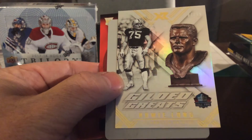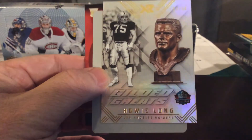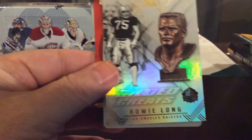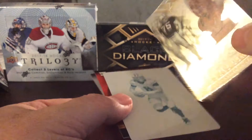Here's an insert — Gilded Greats, Howie Long, Oakland/Los Angeles Raiders, which will go to the Oakland Raiders. Nice looking insert card there.